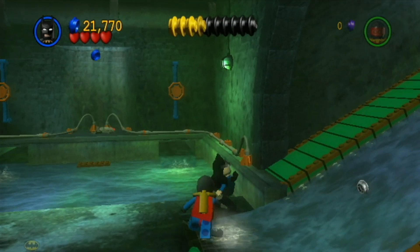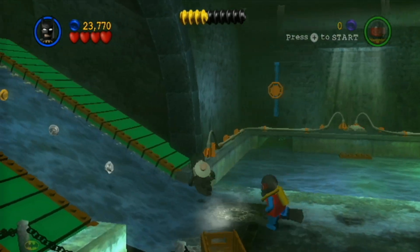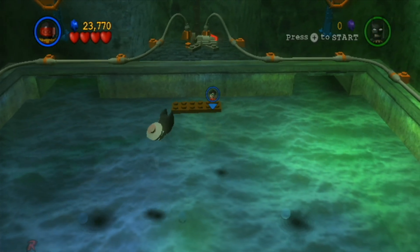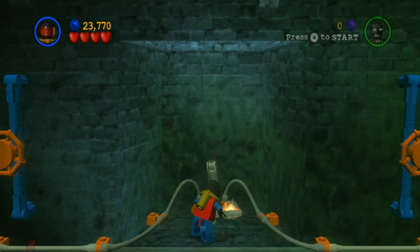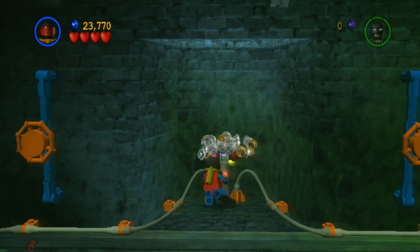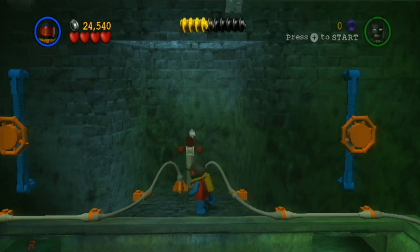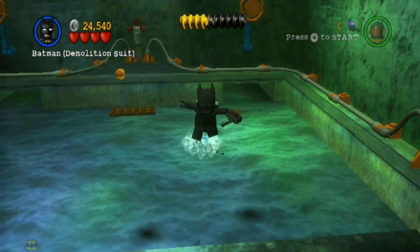That guy just hit me — not very nice of you, buddy. Oh, luckily we have the underwater suit. We can make it up here. And we have a nice lever to pull, which Robin cannot pull. So there must be something else we need to activate the lever.